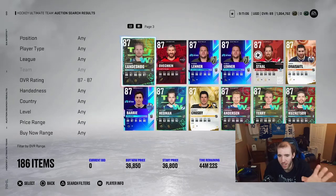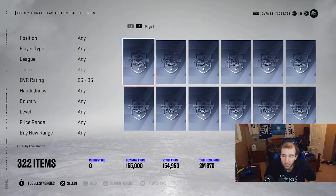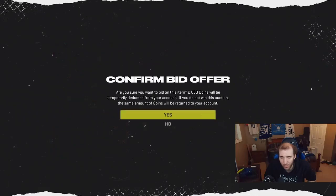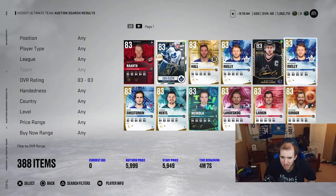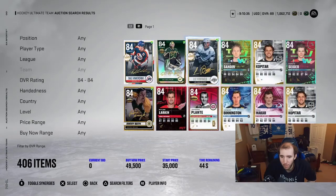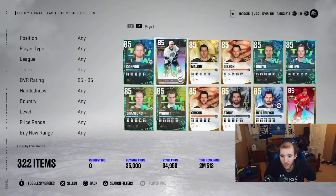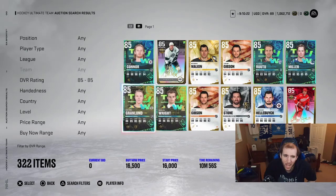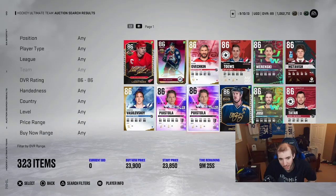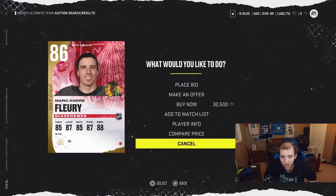Stick with the set ranges right now — any higher ranges and you won't make as many coins as the lower ranges. The 87s will make you killer coins, 86s too, and 84s, 85s, and especially 83s. Sometimes you can just steal a card because someone hasn't bid on it — you see it, bam, you grab it cheap. I got an Evolution Phil Kessel for 55k when they were going for way more — it works.